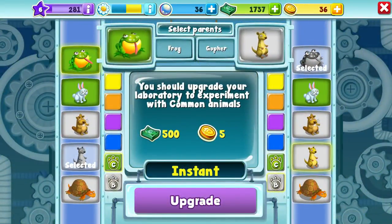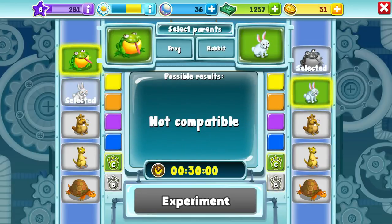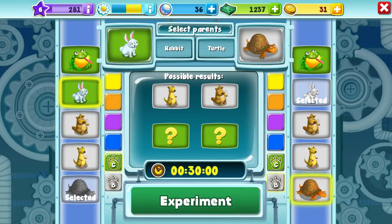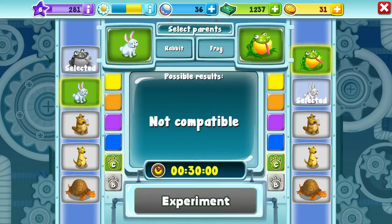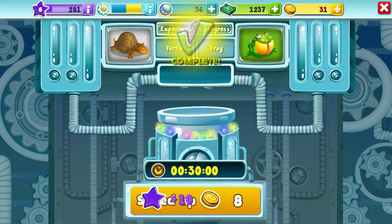You should upgrade your laboratory to experiment with common animals. They're not compatible. What about the frog and the turtle? I guess I should try the frog... also not compatible. I guess it takes a special combination. Why don't we just try that combo, and hope we can get one of these green ones? Unfortunately that's gonna take 30 minutes, but it is gonna end some quests for us.